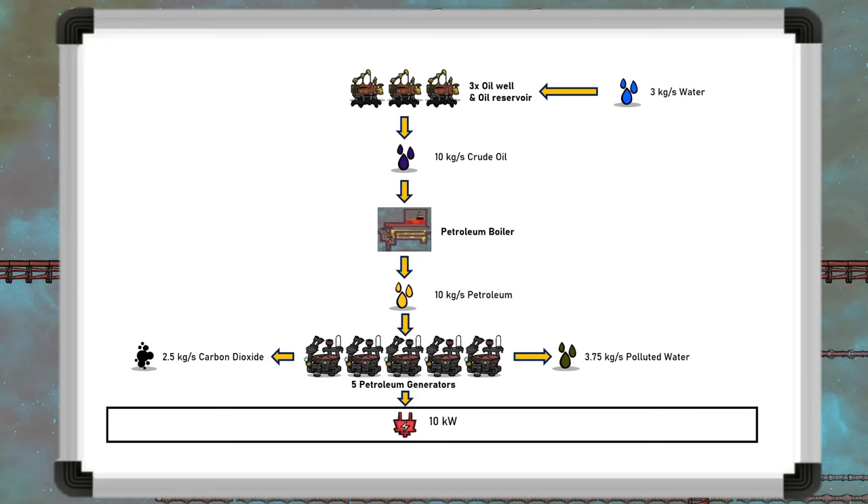Burning petroleum also makes 3.75 kilograms per second of polluted water and 2.5 kilograms per second of carbon dioxide. If this carbon dioxide is fed to slicksters, it can sustain 75 slicksters, which themselves make 1.25 kilograms per second of petroleum. Feeding this into another petroleum generator will support another nine slicksters, taking the total to 84, or ten and a half full ranches.